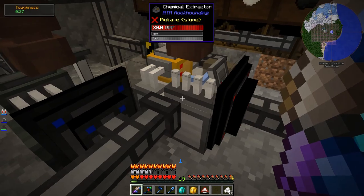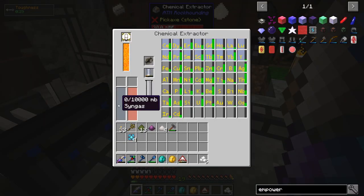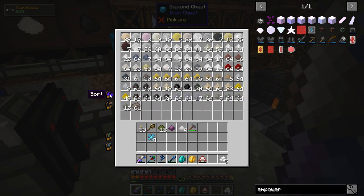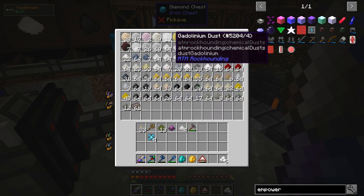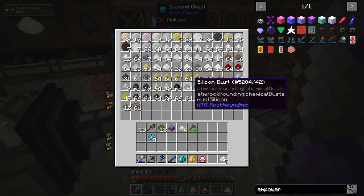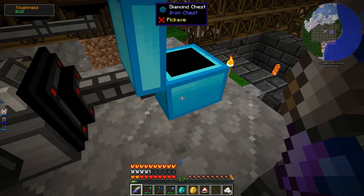I ended up connecting a chest and transferring everything out of the chemical extractor. It turns out these buffers in here can fill up — each one can only hold 64 dust. Thankfully, after it reaches the limit it doesn't stop working; instead it just voids the excess. So I put a chest here to make sure nothing goes to waste. You can see it's already gotten pretty filled up — look at all this platinum.